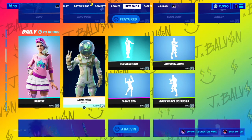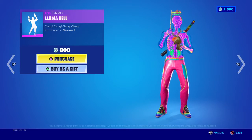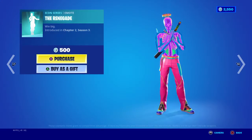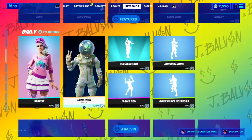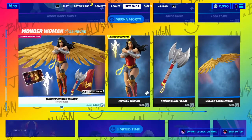Alright, now we've got Starly, the Leviathan, we've got the Llama Bell, Renegade, Job Well Done, Rock Paper Scissors. Then all the bundles are still down here: Master Chief, J Balvin, Mecca, Morty, Wonder Woman.